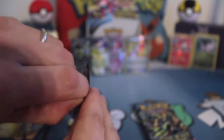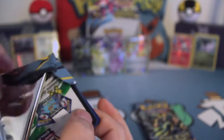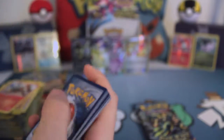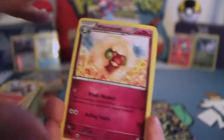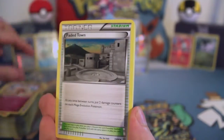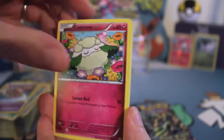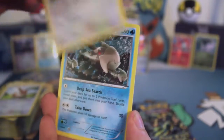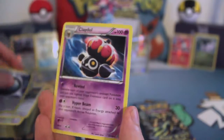We are down to our last three packs. Can we pull anything else that's amazing? Even if we don't, I am quite happy with what we've pulled so far. Faded Town, Flash Energy, Baltoy, Cottony, Eevee, Persian, Relicanth, Dangerous Energy Reverse, and our rare is a Claydol.